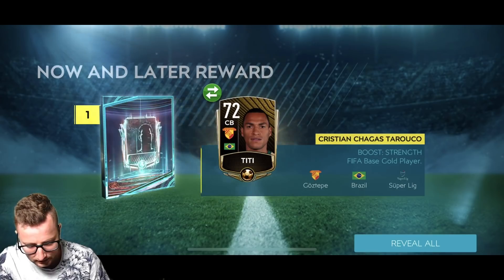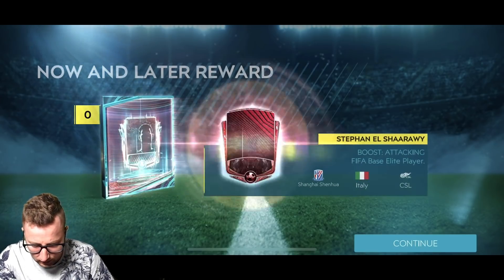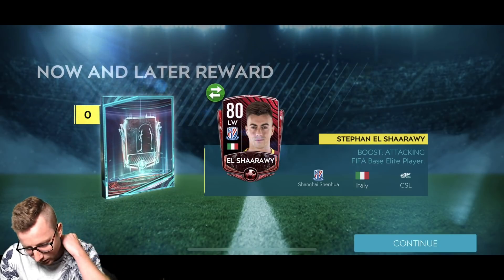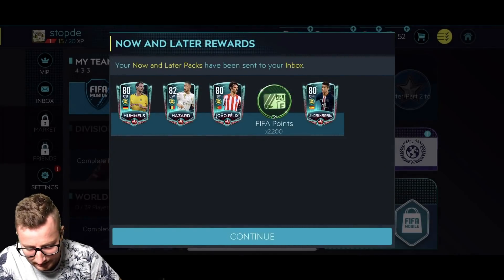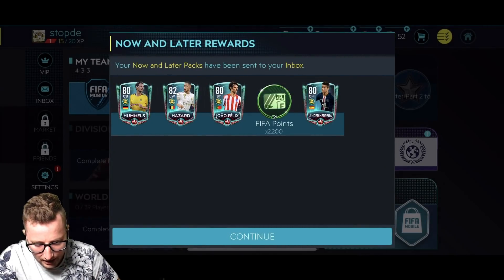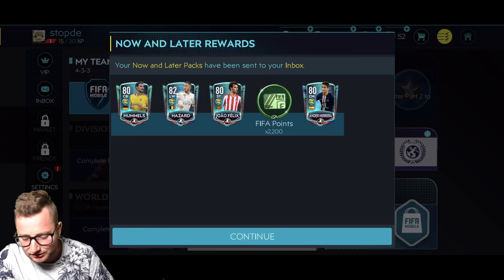Okay, here we go. Show me a big elite. Show me Ronaldo in the first pack. Or Messi. Let's see it. It's going to be... okay, so it's not terrible. It's an 80. I wanted like 90s. There you go — now and later. Apparently I have 2,200 FIFA points. I don't even remember doing that. So 80, 82 overall cards.